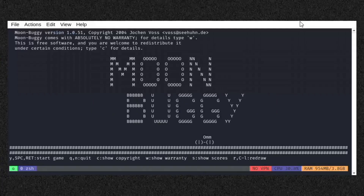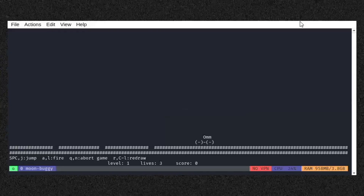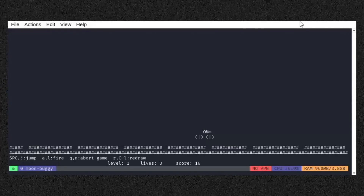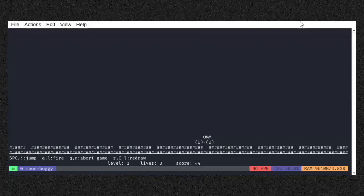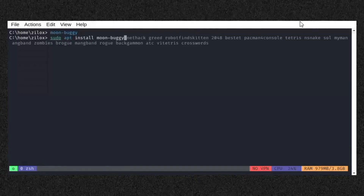The third game on our list is Moon Buggy, a simple side-scrolling game where you control a moon buggy moving across the lunar surface, jumping over craters and obstacles. The moon buggy moves automatically, and you must time your jumps correctly to avoid crashing into craters. It's fast-paced and requires quick reflexes. Install this game by typing the following command in your Linux terminal.